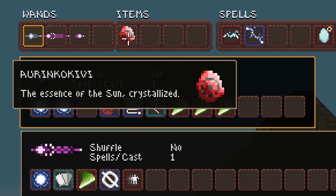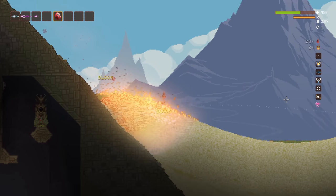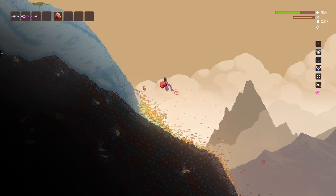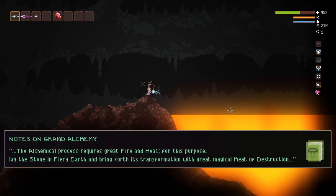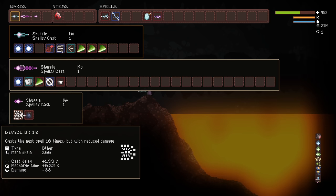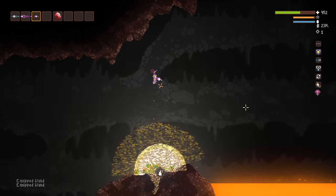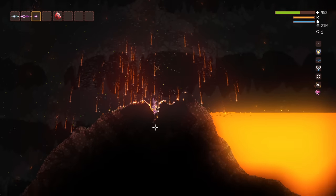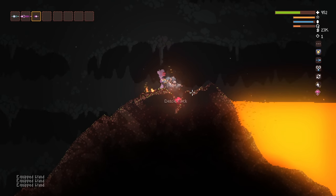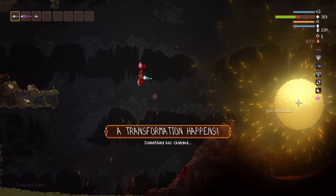The sunstone is fairly large but can still be held, and converts powdery substances into pure fire. To bring forth the next transformation, we need to create more than five explosions at once, so I'm going to use a bomb with Divide by 10. Let me make a little nest for the sunstone since it resists gravity a bit and I want to wedge it in. Lay those bombs on top of it and make sure to get some distance — a transformation happens, creating the sun egg.